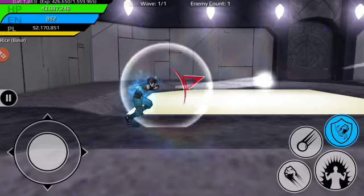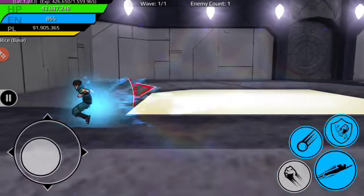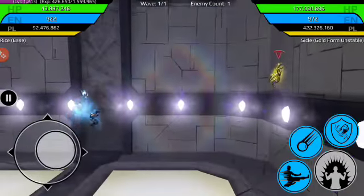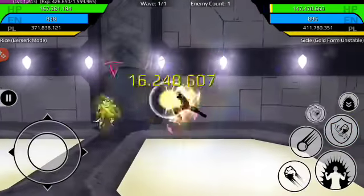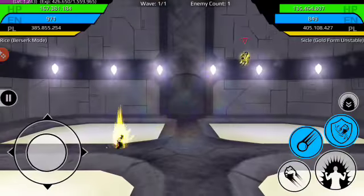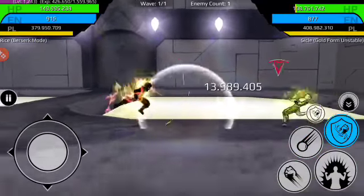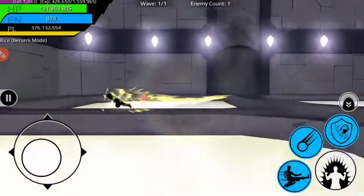Then Key Blast — you just tap the screen for a normal Key Blast. And if you want to do a high damage one, you move the stick and shoot. And obviously there's just punching. For teleportation, my advice is after you hit the enemy, immediately tap it repeatedly, because it won't always work if you just tap it once. You have to tap it repeatedly and time it right. That's it for the combat tutorial when it comes to controls.